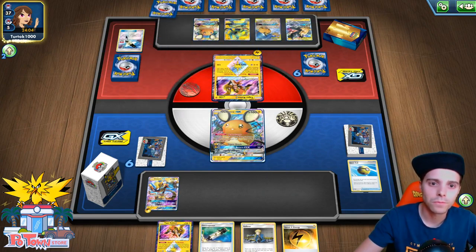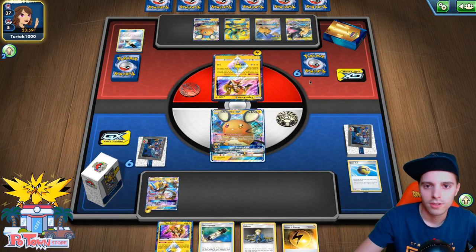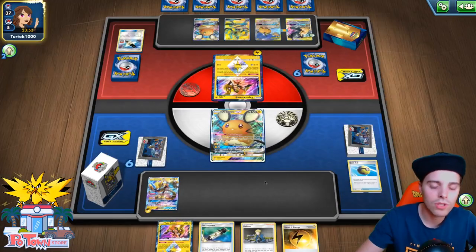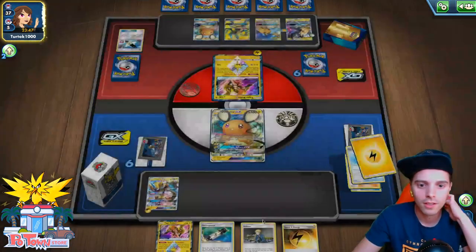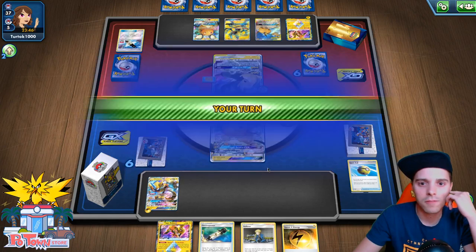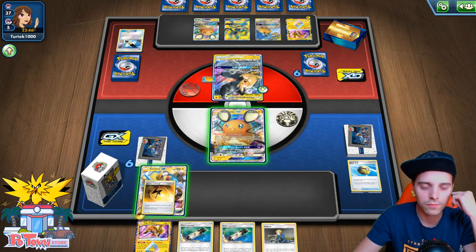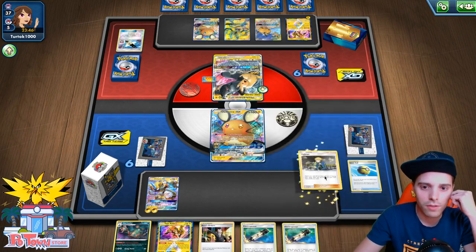The thing is, if we slap down Thunder Mountain, it's also gonna be bad for us. Here comes Pikachu & Zekrom. So we are going to attach here and get some stuff. We have Boss's Orders — we can slap that down, but we don't have a Switch Card. Two Electra Powers is also fun. Two Electra Powers — probably gonna get enough stuff. How many Switch Cards in here? Two — that's not a lot, to be honest. Lightning Energy and a Switch Card.